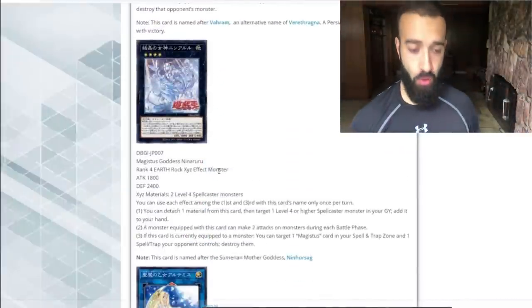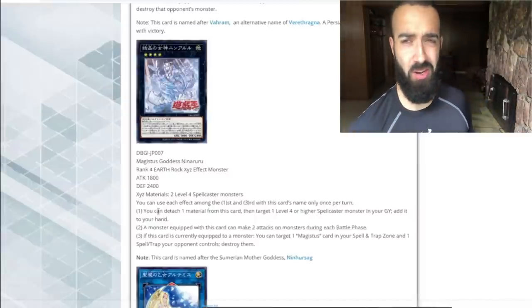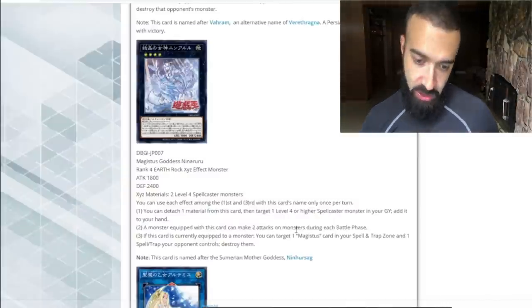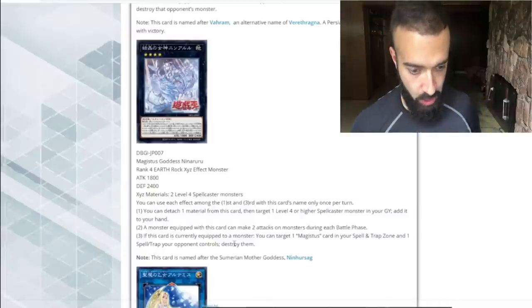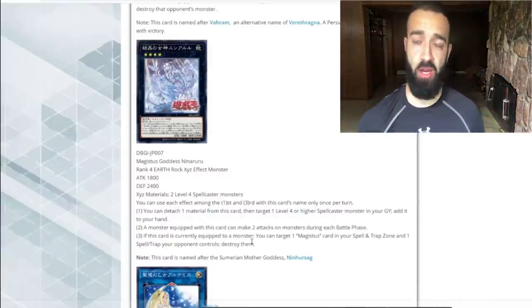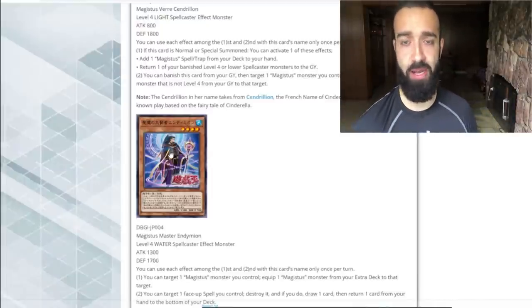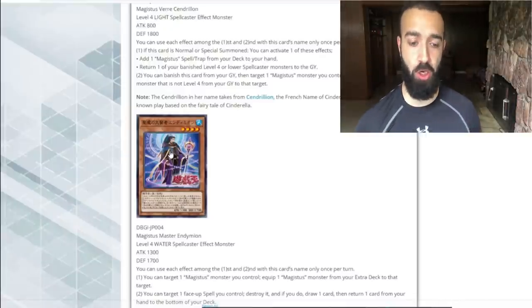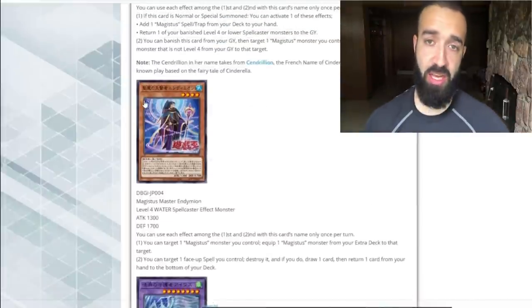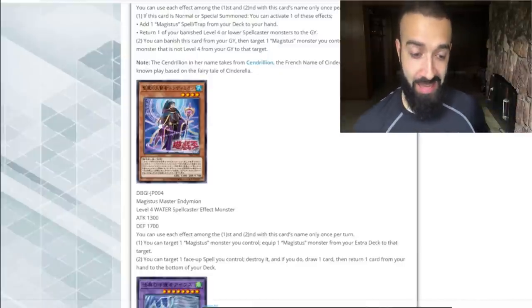The XYZ here — they're all level fours. The effect of the XYZ is: you can detach one material from this card, target a level four or higher spellcaster in your graveyard, and add it to your hand. You're never XYZing this card, to be honest. Next: if a monster is equipped with this card, it can make two attacks. If this card is equipped to a monster, you can attack one Magistice card in your spell and trap zone and one spell or trap your opponent controls. So going second, this is just like a better Nightmare Phoenix. This is actually really good. Magistice Endymion basically equals: destroy a spell or trap your opponent controls — or when it's normal summoned, draw a card; or when it's pendulum summoned, draw a card. It is very versatile to play one of these and a Baby Selene. I can see this being good, especially against trap decks.